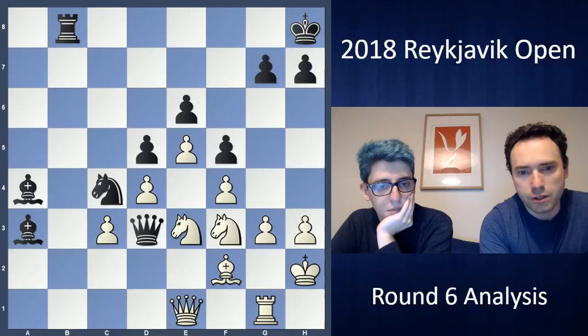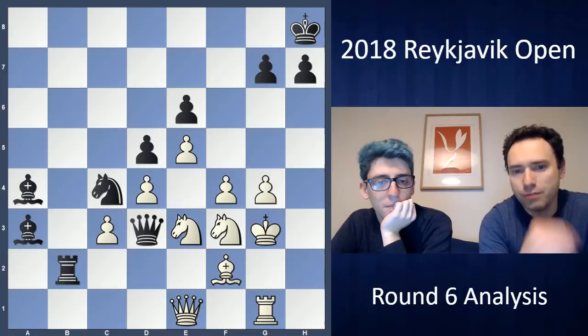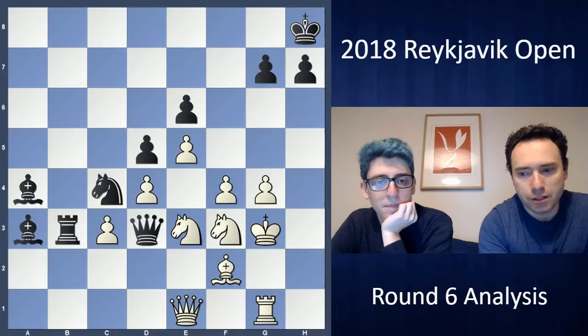Queen D3, rooks coming to B2. I wish I would have traded queens. I should have tried this move to murky the waters — I didn't even see it in time pressure. With Queen F5, who knows what's going on. At least I'm getting some counterplay with all his pieces on the other side. This can still go wrong but I think it's the right move — some practical chances in a really complicated position.